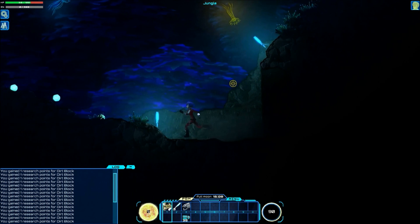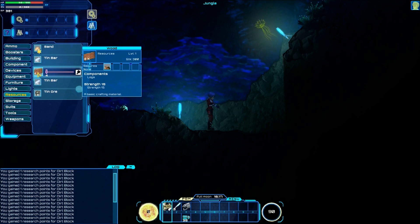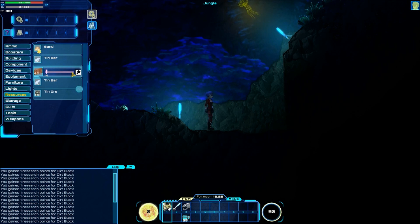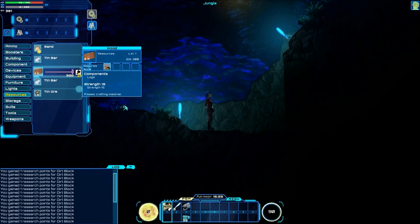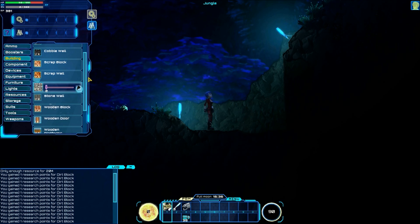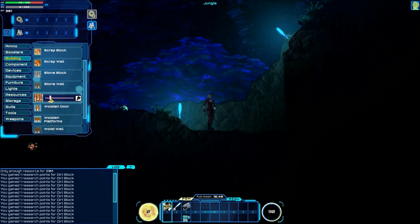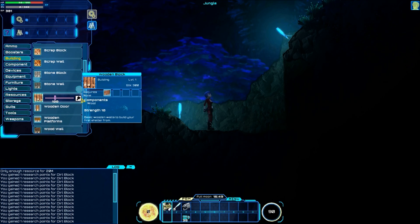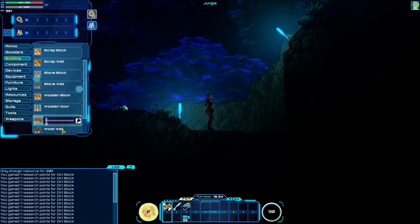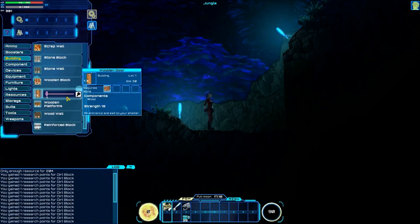Now that we have some flat ground to work with, hit C to open your crafting menu. Go to Resources and make the wood that you chopped into wood planks — currently called wood in the crafting menu. Just max it out and turn all of it into wood. Once you've done that, you can go and make wooden blocks. Wooden blocks are going to act as your physical walls — your left, your right, your floor, and your roof. Your wood wall is going to act as your back wall. Make a few of those, make yourself a couple of doors, and you may need some wooden platforms. You can make all of that here in your crafting menu, which you open with C.